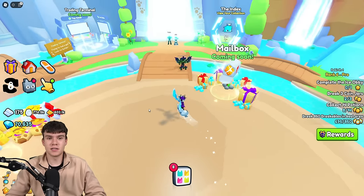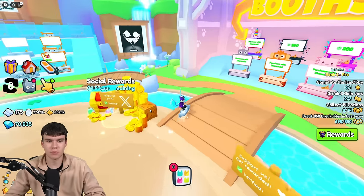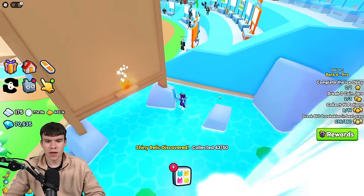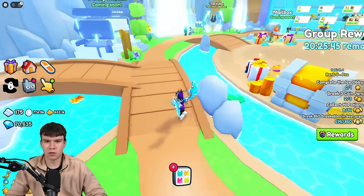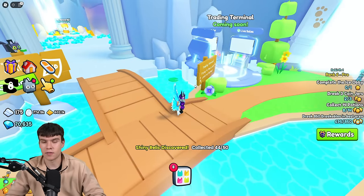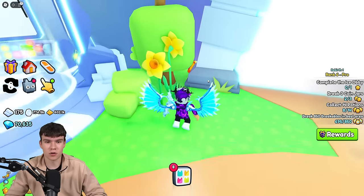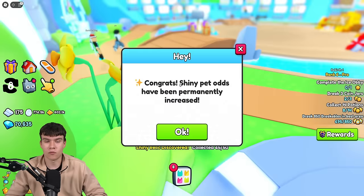Surprisingly, there's actually one in the trading plaza. If you guys don't know how to get here, I've got a video on the channel showing you how. What you need to do is come behind this fan art board — and there it is, there's number 43. And there's yet another one in the trading plaza — if you come behind the group rewards bit underneath this bridge, there's one just hiding down there. And actually there's another one down by here — there we are, 45. That leaves us with five more left to find.